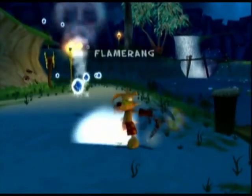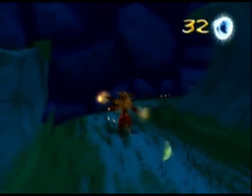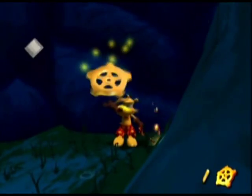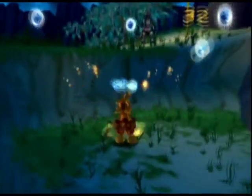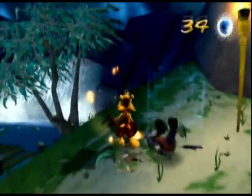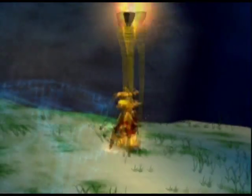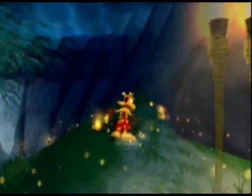These enemies with cricket bats — you need the flamerangs to get them, if you don't want to bite them. Because their cricket bat goes on fire. Oh, and look here, here's another thingy. Tie picture.